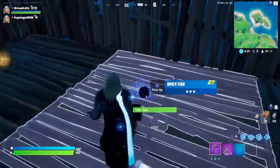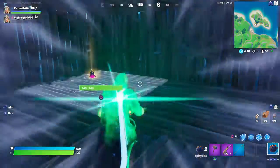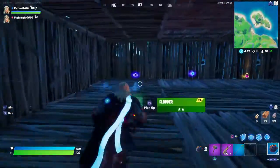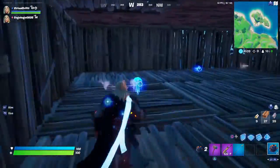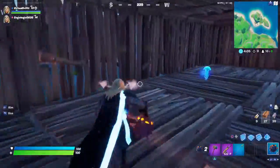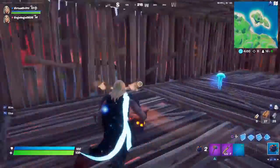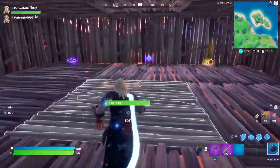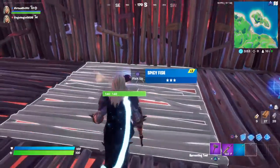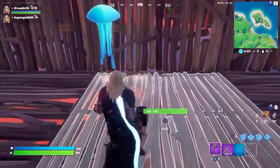Next up we have the Spicy Fish. If you use this fish, it's just like the chillies — it allows you to run really fast for a short period of time. This is really useful for getting around the map quickly, and very useful combined with shotguns. I can see this fish being very useful in-game.